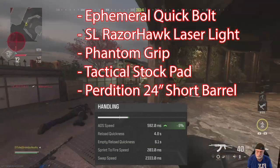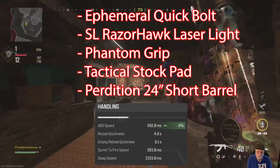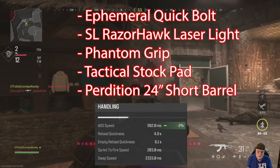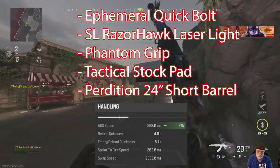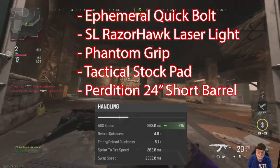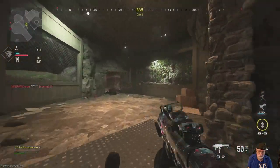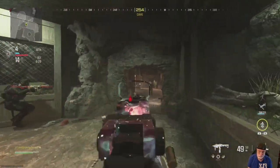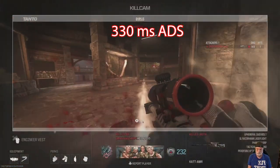I was interested to see 330 milliseconds on a CAT AMR. Here is his kit, which should give him about a 600 millisecond ADS: the Ephemeral Quick Bolt, Razor Hawk, Laser Light, Phantom Grip, Tactical Stock Pad, and Perdition 24-inch barrel — that equals 592 or 600 milliseconds aimed-down-sight speed.